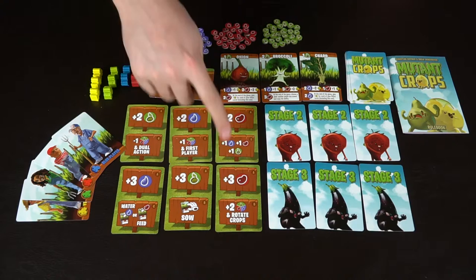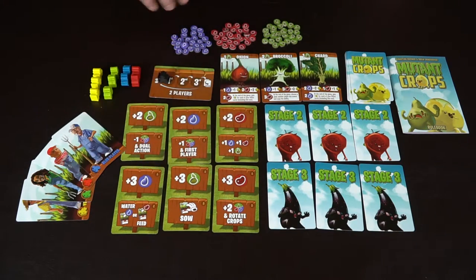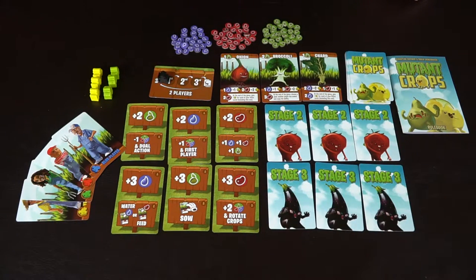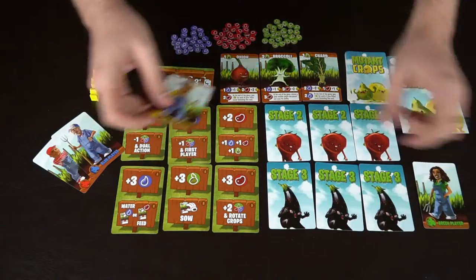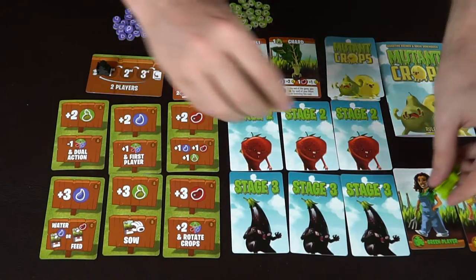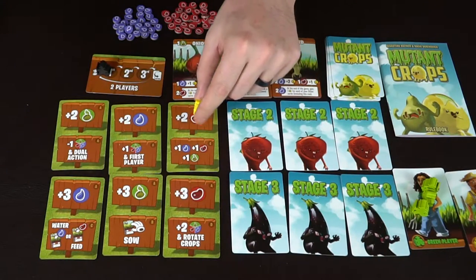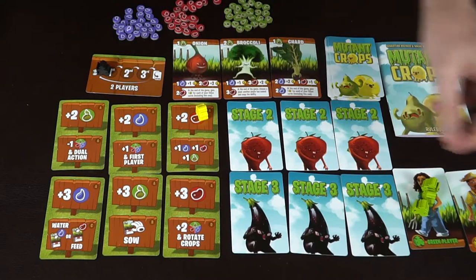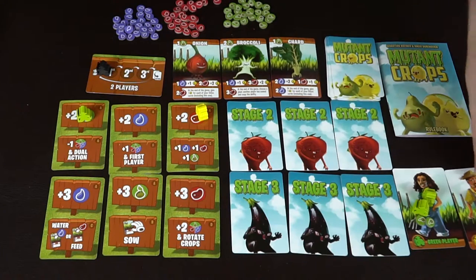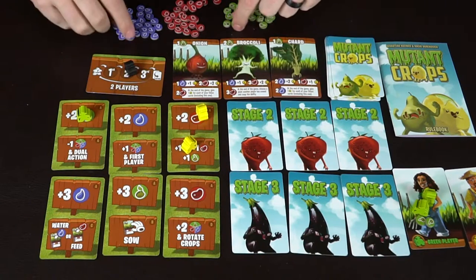Over here are the six starting cards in the game, and you get to choose between either of these two different actions when you're playing. In a two-player game, I would select the green and yellow players, and each player would get their meeples. On the first turn, you simply take one of your meeples and pick any spot you want. She goes there, he goes there — he'll take two food, and then this person can go over here and take two seedlings. Then he would go and select maybe this spot and gets one of everything.